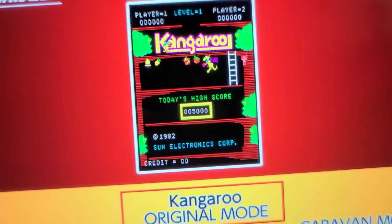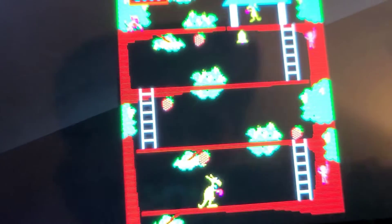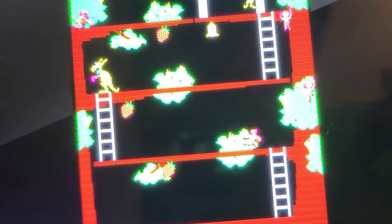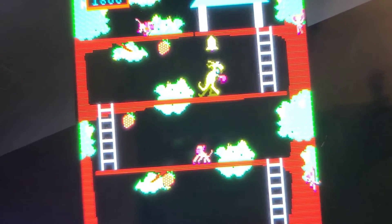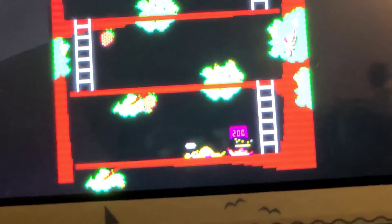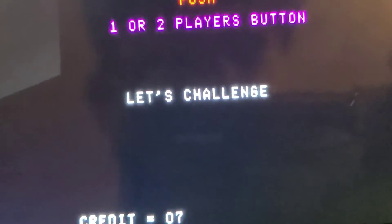So here's another classic arcade game — Kangaroo, by Sun Electronics Corporation. It's very similar to Donkey Kong. I'm a kangaroo who's got to avoid these monkeys while saving another kangaroo. Level one completed! The kangaroo character does move a little bit slow, but it's still pretty smooth. I'm guessing that's how it was at the time of the game's creation. By the way, I'm playing this on my Nintendo Switch Lite.